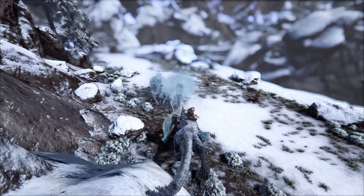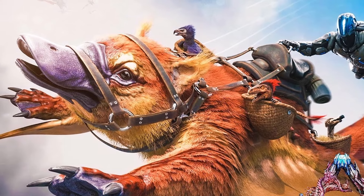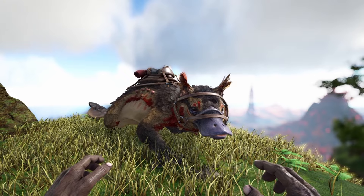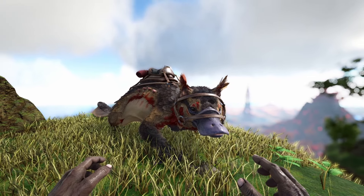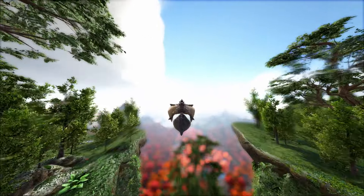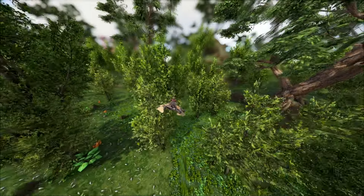At number two we have the Moewing. It makes sense why this thing is here — it's a really fast, quick glider, probably the fastest glider out there. It can skim over the top of water really fast and travel quickly underwater as well.